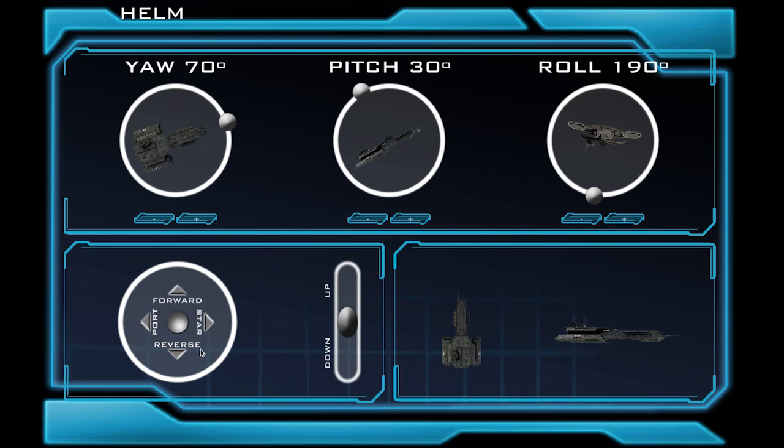For example, if I know a torpedo is coming towards the ship, I can pull hard on the starboard. When we do this, our ship will move. Now as the torpedo gets closer, I can quickly move port, and hopefully the torpedo will miss us. Sometimes we need to move our ship using our thrusters — this can be used to navigate through a nebula, an Oort cloud, or an asteroid field. That is all for this screen.